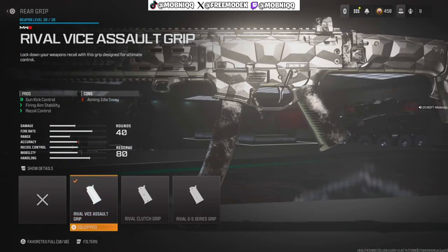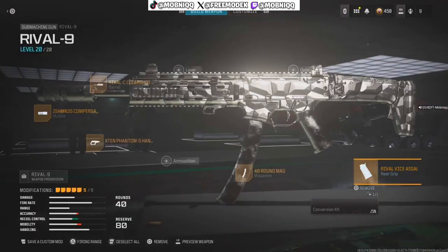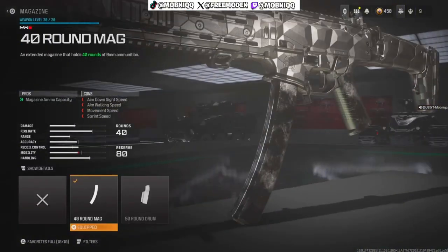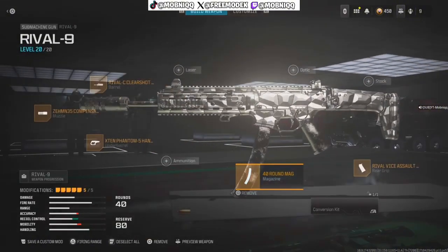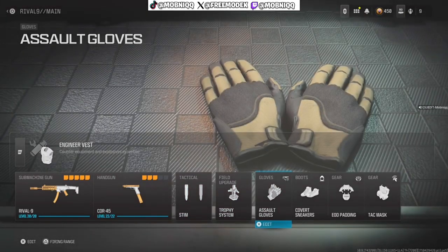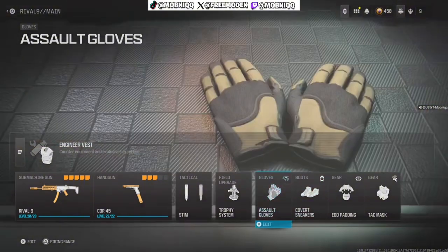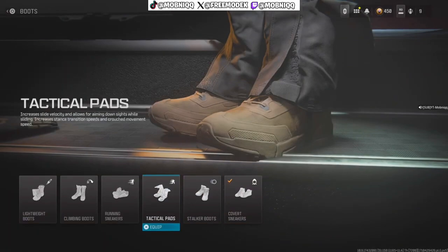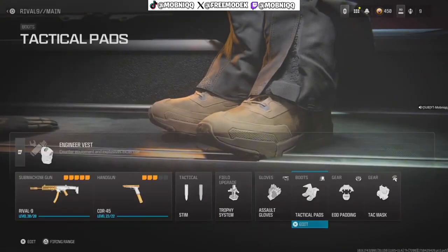The grip gives gun control, firing stability, and recoil control — that makes the Rival-9 have no recoil at all, that thing is a beast. For the magazine, you really don't even need the extended mag. Perks are the same: Engineer vest, Ghost, Sneakers, Assault gloves. I switch it up sometimes using Tactical Pads.